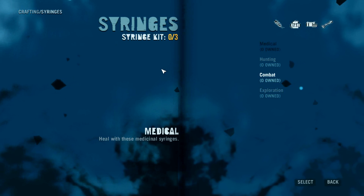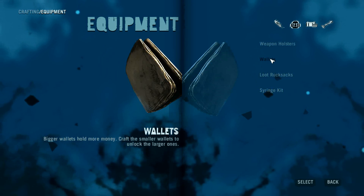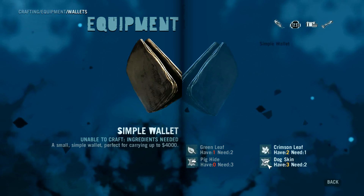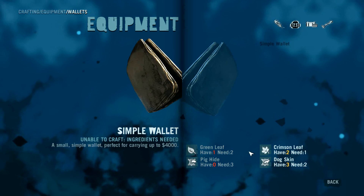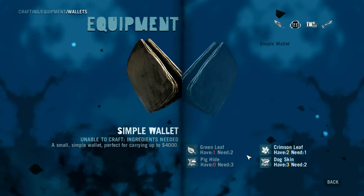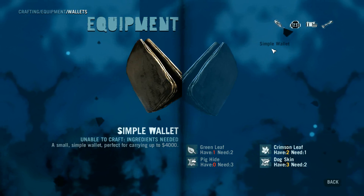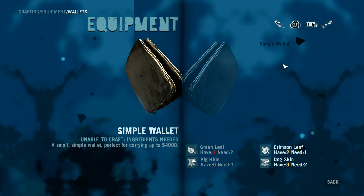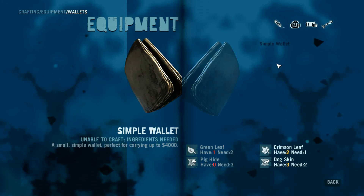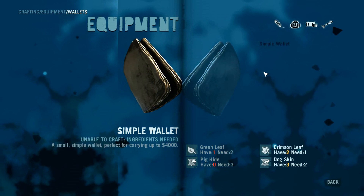Crafting has gotten a lot more expensive and has a lot more variety to it. If we look at the wallet upgrade, you now need multiple animal types and plants to get the upgrade, so it's a lot harder. In my previous perfect series video, before I'd captured my second outpost I had most of my stuff upgraded. By the time I captured the third outpost I had everything upgraded to the second highest level. You're not going to be doing that this time.